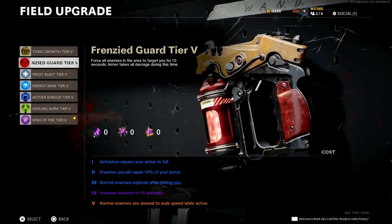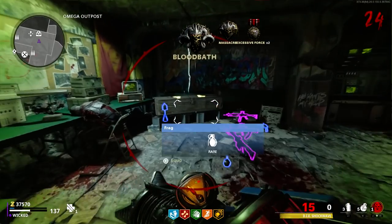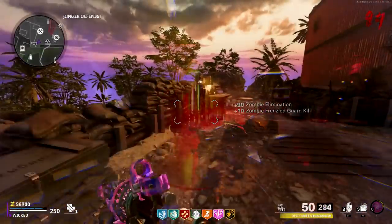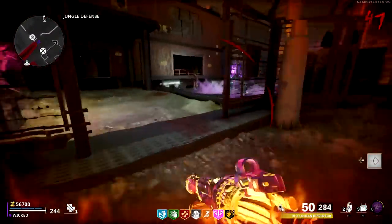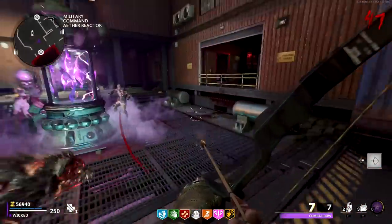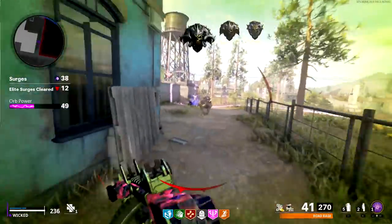Two new field upgrades were added: Frenzied Guard, which acts like a beefed-up version of the Now You See Me Gobble Gum from Black Ops 3, and Toxic Growth, which I'm certain is only used by players that like to sit in AFK glitches. A quality of life change was made to field upgrades where the effect activates as soon as you press the button rather than forcing you to wait on the animation. Treyarch also addressed the problem I had with self-revives by making it so that every time you craft it, the price goes up by 50 rare salvage. Remember how I slammed the Tundra Gun when Togder Toten came out? It couldn't get one-hit kills past round 35, but shortly after that review went up, it got silently buffed to one-shot kill at any round. There's also the whole fixing literally every single issue I had with Onslaught thing. It's just suspicious is all I'm saying.